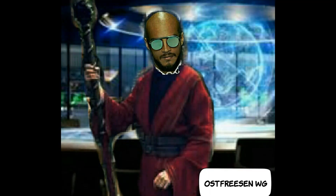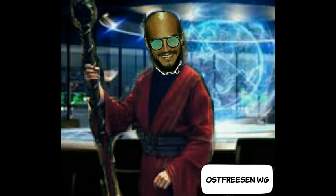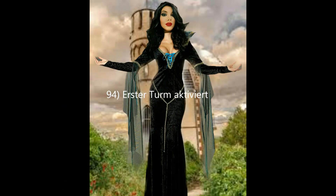Hallo und willkommen zu Ostfriesen WG. Letzte Woche Freitag um 10 Uhr haben wir über den Altar und das Leuchtfeuer der höheren Ebenen gesprochen. Heute am Freitag, den 10.03.2023, um 10 Uhr stellen wir die vier Banner der Himmelsrichtung her und aktivieren den ersten Turm der Magier. Fangen wir an!